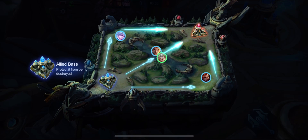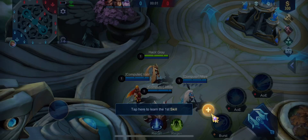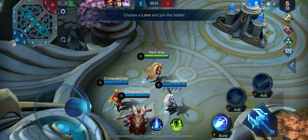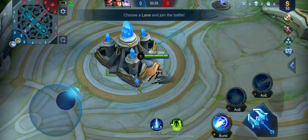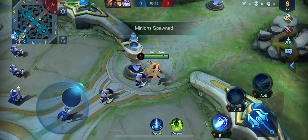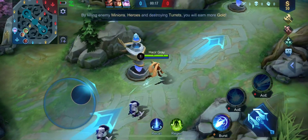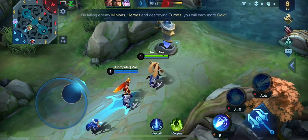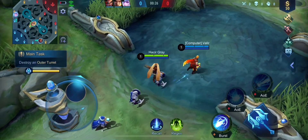Remember, destroy the enemy base to win the match. Tap here to buy equipment and choose a lane you want to take. All troops deployed! You will get gold by eliminating enemy heroes and minions or destroying enemy turrets. Objective: destroy the enemy outer turret.